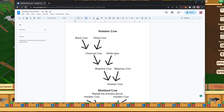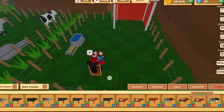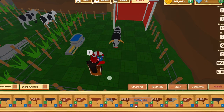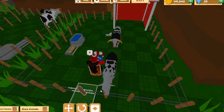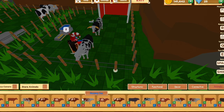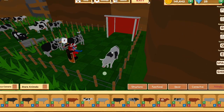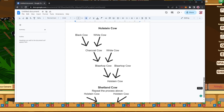To make a Holstein cow from scratch: white cow and black cow make a charcoal cow, charcoal cow and white cow make a Blarkop cow — we've already covered this. All you have to do to get the Holstein cow is breed two Blarkop cows together. I have a Blarkop male and a Blarkop female right here, and those are going to give you the Holstein cow. It's the second rarest cow in the game. It looks more complicated than it is — it's just two Blarkop cows together.